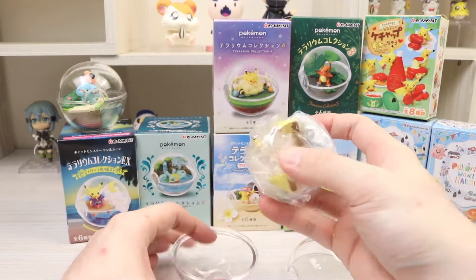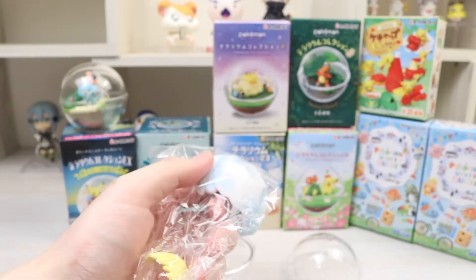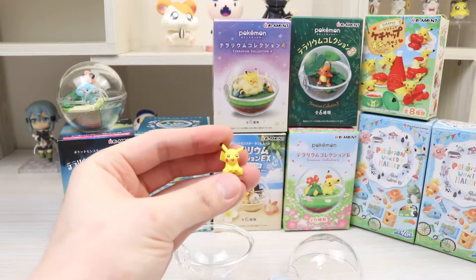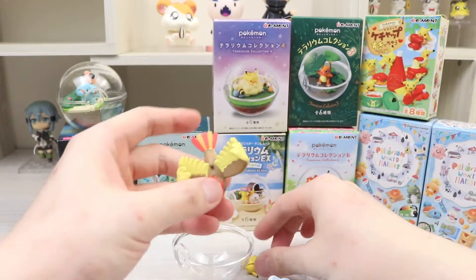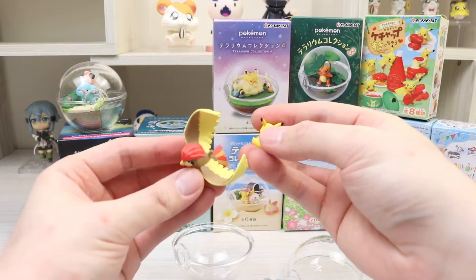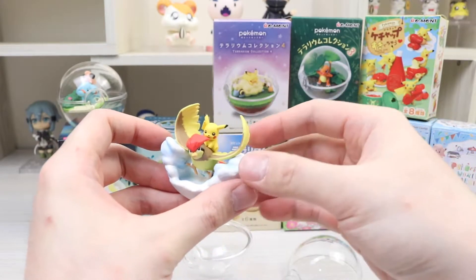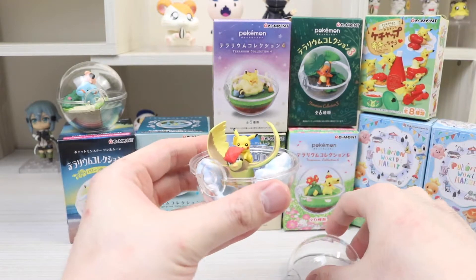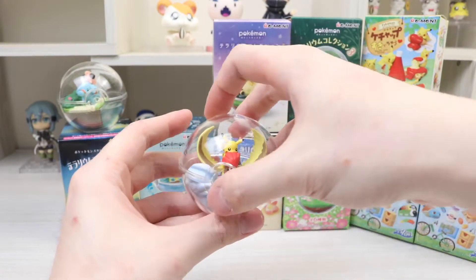Everything's bunched up in this one. We got the Pidgeotto! There's a tiny little Pikachu — so small — and it goes on top of the Pidgeotto. I think it just goes like this, and inside the Pokeball goes... okay, I lied, I really like this. I'm actually happy with that one too.